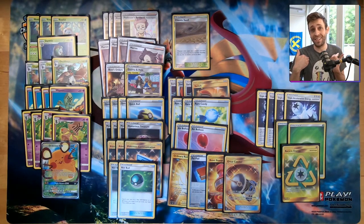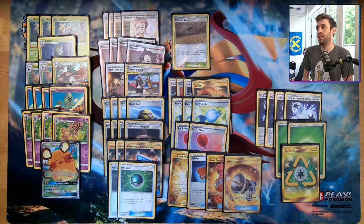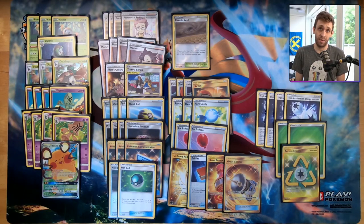That is the deck profile. I think it is a very interesting and viable take on Decidueye — it just depends on what is going to be the most popular deck. Against Eternatus, it might have something like Hoopa or Spiritomb that can attack into you, and there may be more single-prized attackers in the format. Vulcanion is going to be tough. But if your opponent doesn't know how to play against this, and if you can item lock them very early, they won't be able to find those techs even if they have them.